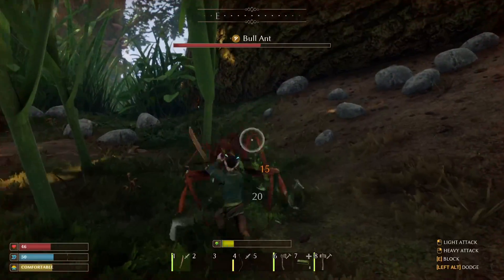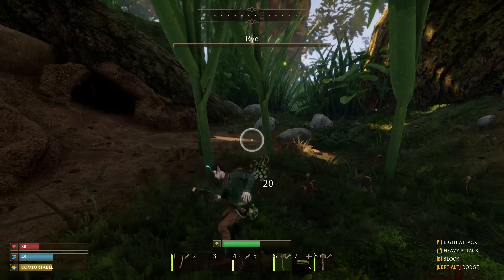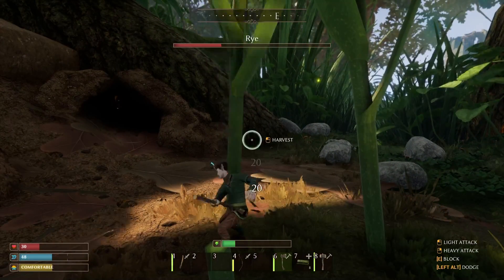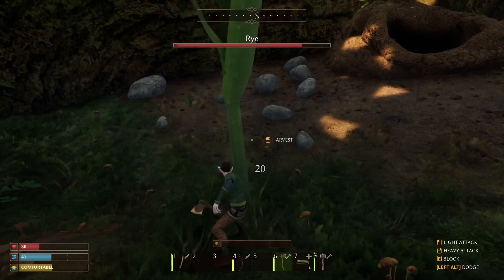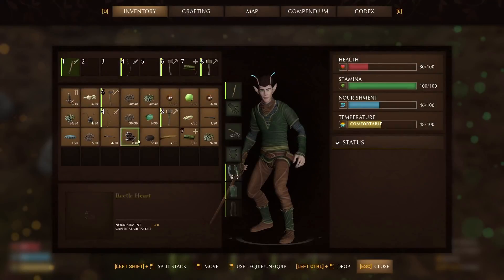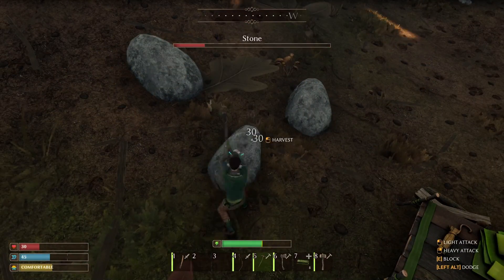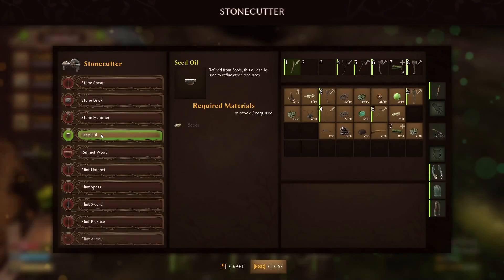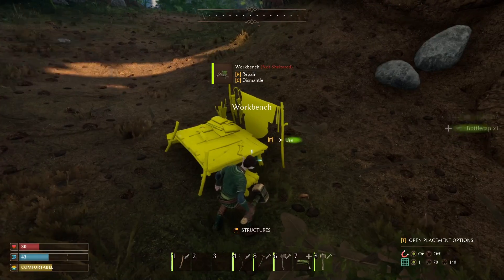The spot we're coming up to now is an important spot. You have another chance to kill a red ant for a mandible if you haven't gotten it yet, but you also have this rye here — make sure that you harvest all this rye. Then we're going to build the pickaxe and get some of this rock. We need 10 stone to make the stone cutter, and then we need the refined wood to make the different weapons and the tannery that we're going to need later.